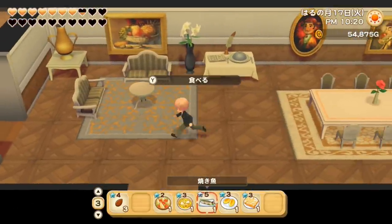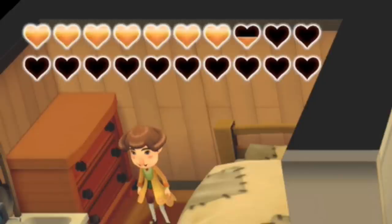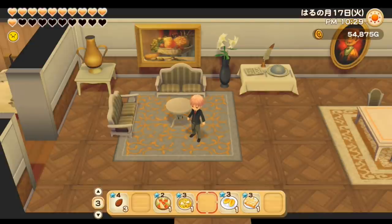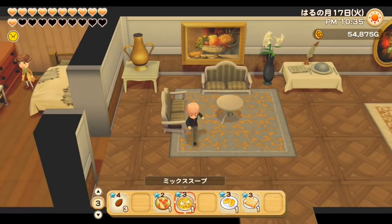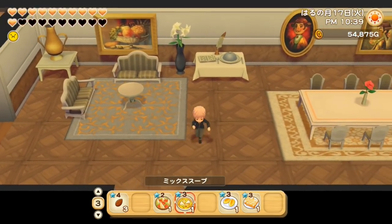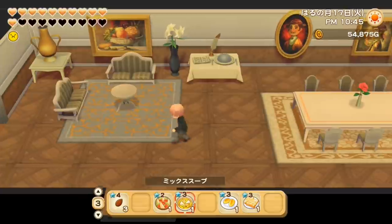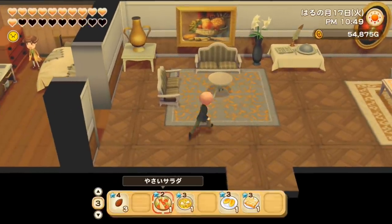Next we have the main dish. I have this fried fish — let's see what happens. This gives me about five hearts, so main dishes are what give you the most energy, and I kept the effect from the soup. However, as you can see in the top left corner, there's an icon showing that I'm full. Now if I try to eat a soup or a salad I just can't because I'm full. So if you want to benefit from the effects of a salad or soup, make sure you eat these before your main dish.